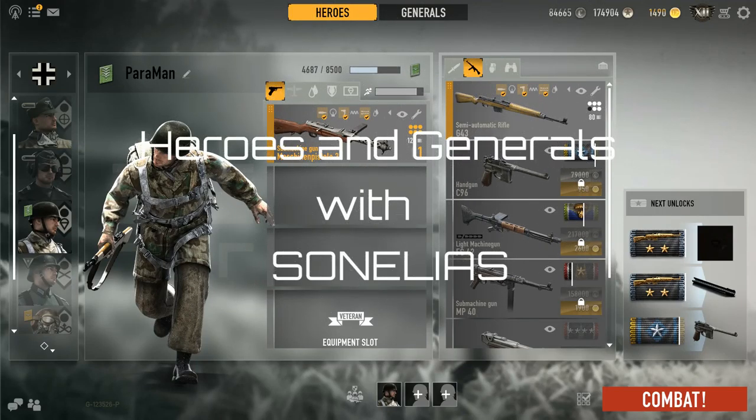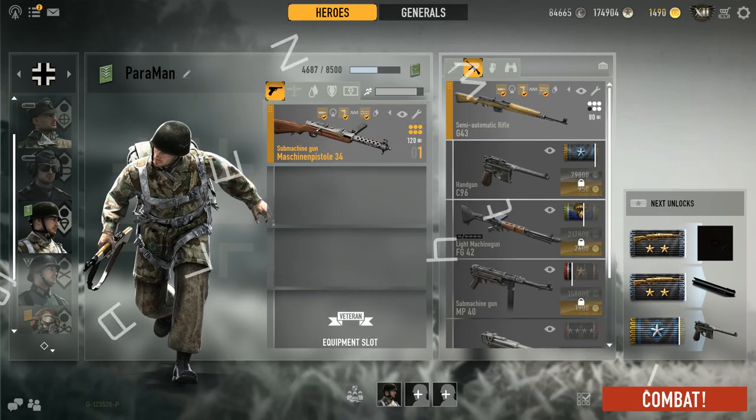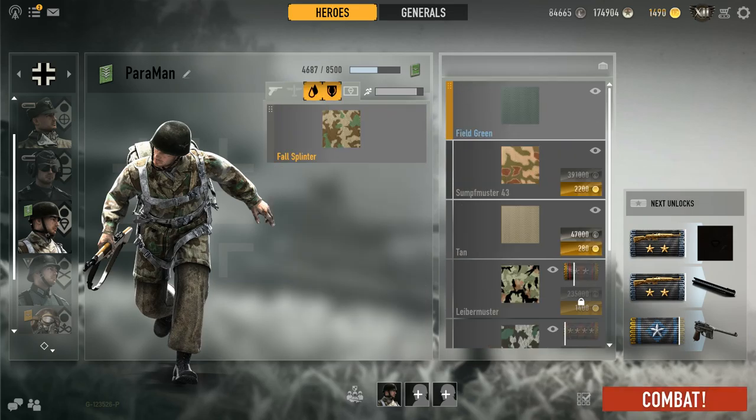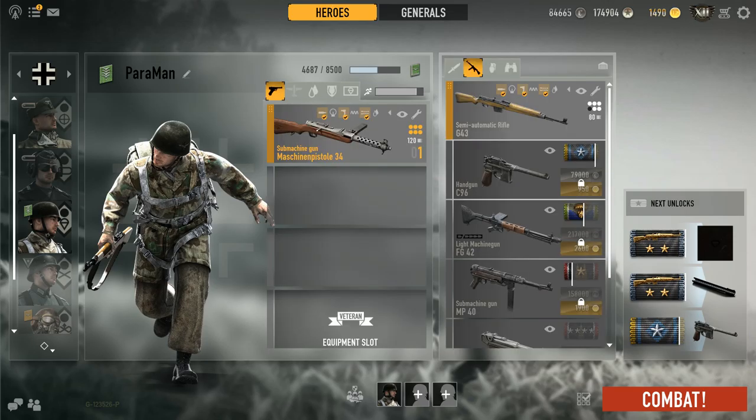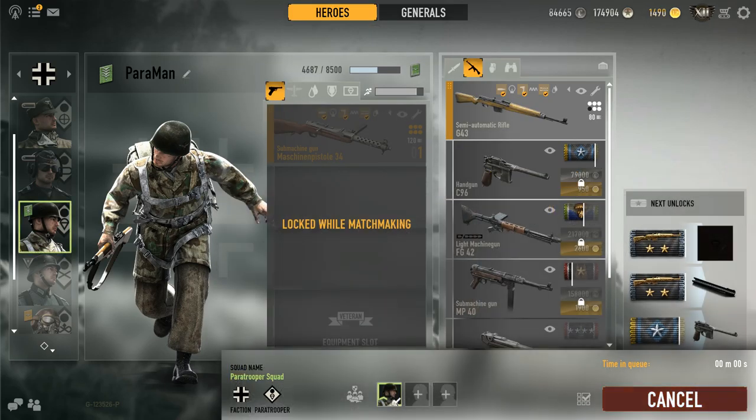I wanted to show you some of the workings of the paratrooper, so I'm actually going to use the German paratrooper. I'm not using the default gun because the default gun is the semi-automatic rifle G43. I've chosen the machine pistol MP34 — it's got a higher rate of fire. I've got nothing else on extras except the free fall badge, which means I can deploy my parachute whenever I want, typically around the level of the treetops.